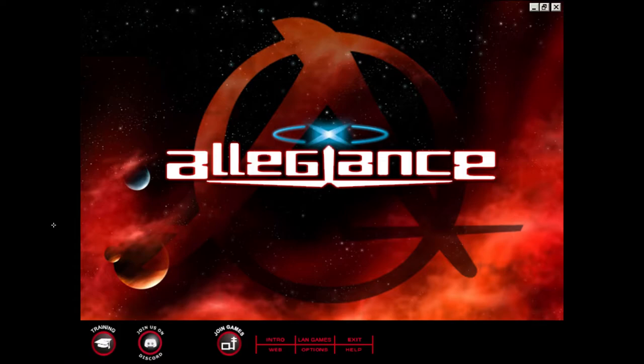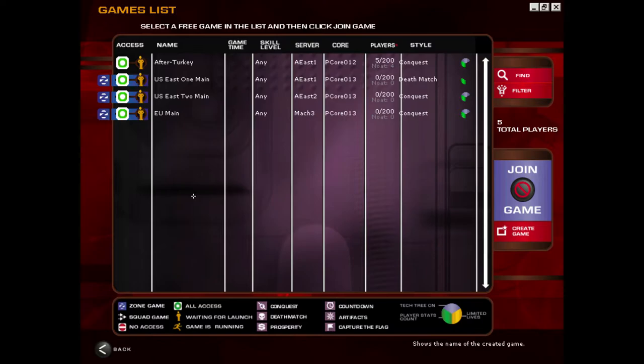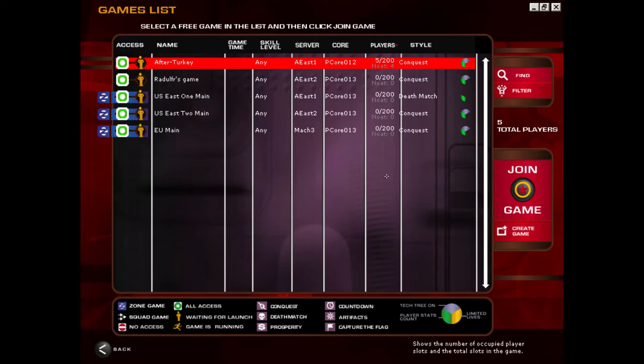Right now what you're going to want to do is hit Join Games, and then hit the current games listing button in the middle. Once connected, you'll see a list of games available. Pretty much any time, all you're going to see is a single lobby — the community is pretty small. Part of the effort of doing these videos is to help build it back up again. To join a server, simply highlight the server and click the join game button.